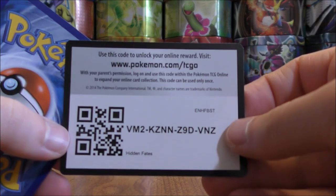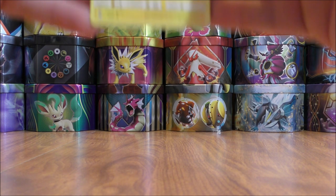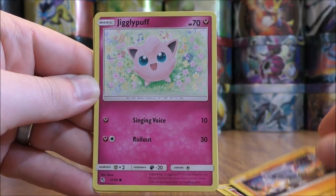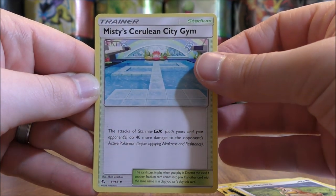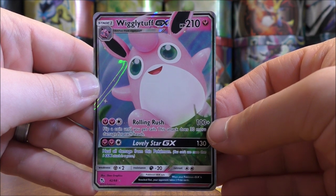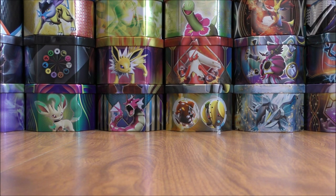New pack now. Hidden Fates is a special expansion, so that means you cannot go out and buy individual packs or a booster box — you can only find Hidden Fates in certain products. Pikachu starts this pack: Clefairy, Cubone, Jigglypuff, Eevee, Grass-type Energy, Graveler, Farfetch'd, Misty's Cerulean City Gym, Reverse Holo of a Clefairy, and the final card would be a Wigglytuff GX — a very cool-looking regular art GX from the Hidden Fates set. There are several different GX in Hidden Fates.